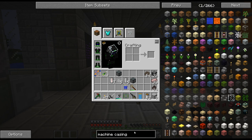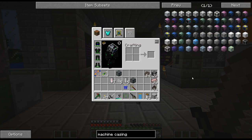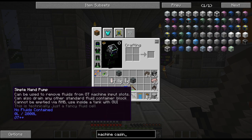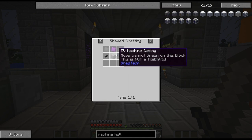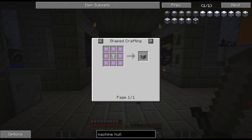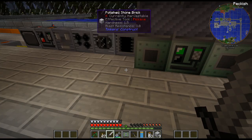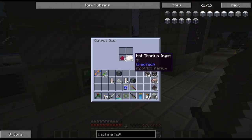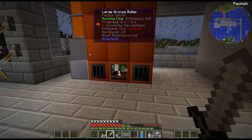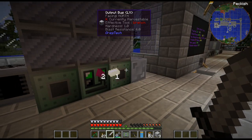The machine casings - the EV machine hull - is made from titanium. So we're basically at the gate to the next age. But anyway, that's going to be it for this episode. Next episode we'll come back and progress a bit further, so thanks for watching and have a good one.